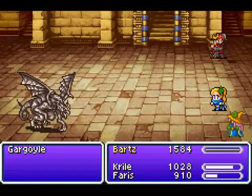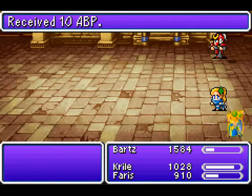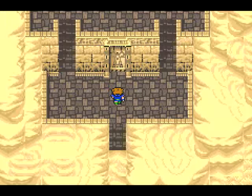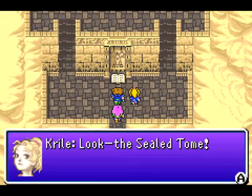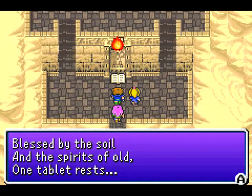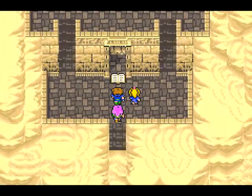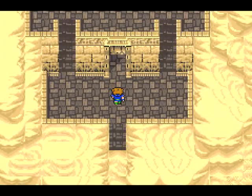That seemed pretty effective. I was sort of hoping we would kill them, but close enough. 10 AP! If only I had Lena. Look! The sealed tome! Blessed by the soil and the spirits of old, one tablet rests. And into the pyramid we go.